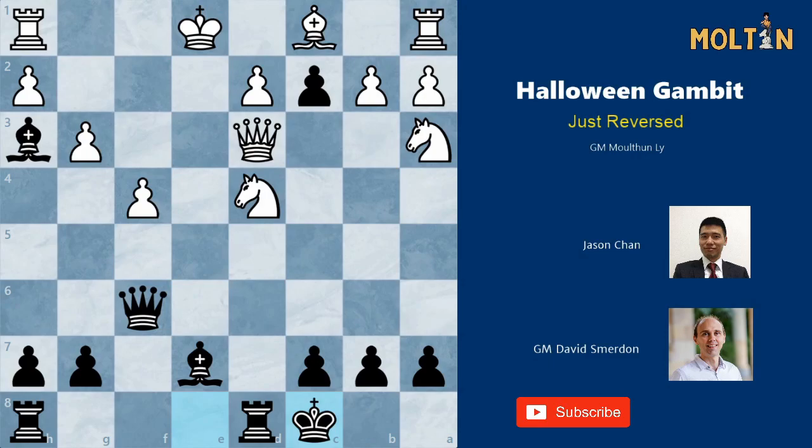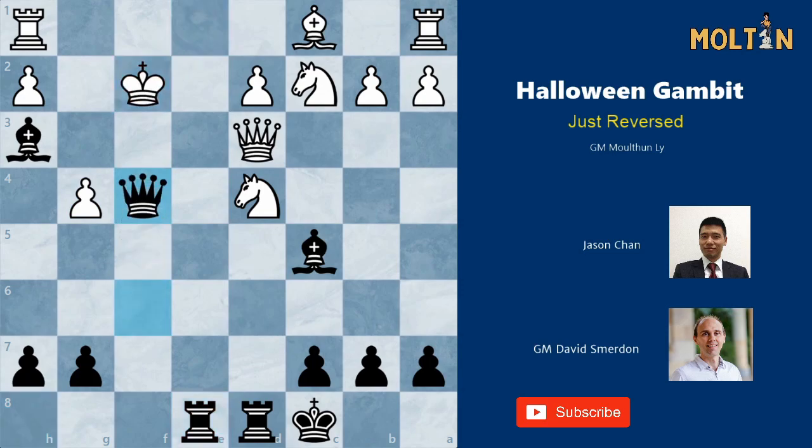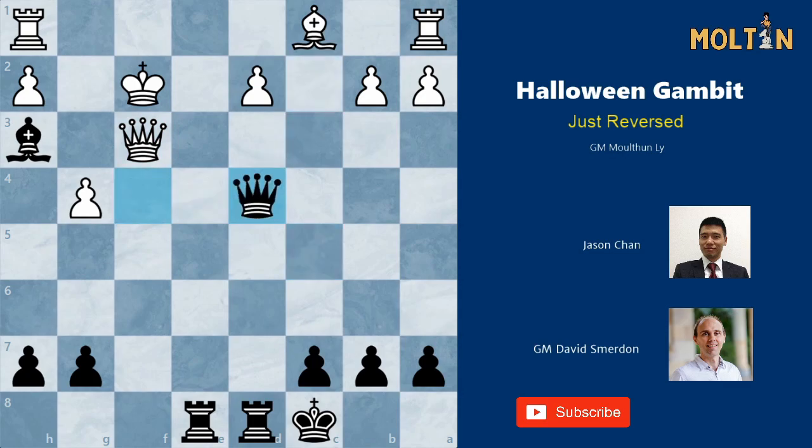White took the pawn on c2. Black played bishop c5 to attack the knight. White played g4 threatening queen f5 and hoping to trade off queens. Black simply checks, king f2, and continues the attack with queen takes f4 check — a totally crushing position. After queen f3, the game finished after bishop takes d4, knight takes d4, queen takes e4, after which white threw in the towel since king g3 is well met by rook to f8 followed by checkmate or a lot of material gain in the next few moves.